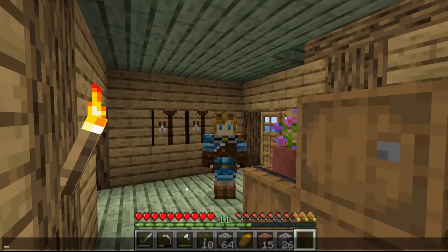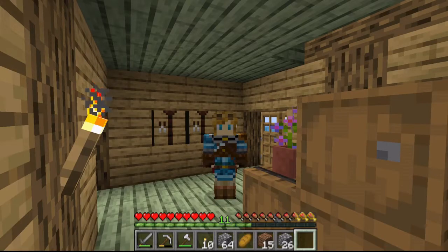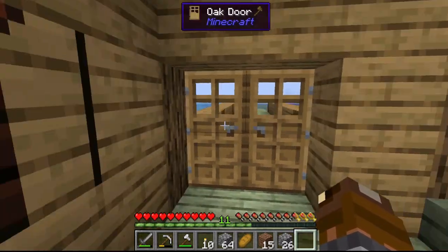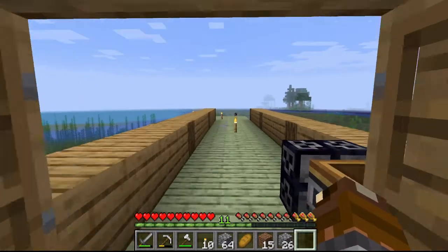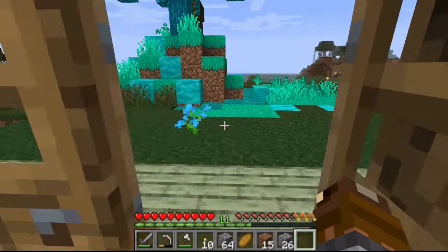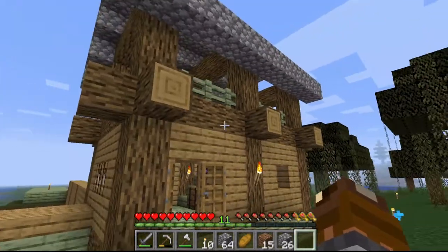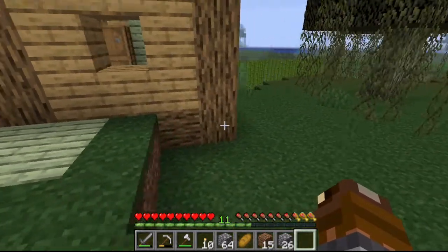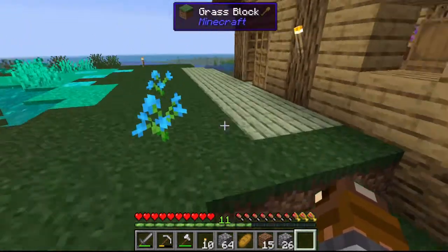Hey guys and welcome back to the video. Today I'll be continuing my Minecraft Create: Above and Beyond series. This time I actually have an even better version of my updated base. As you can see, it now has double doors instead of a single door, so it's easier to walk through, and they're on both ends. I extended it further which looks a lot better and it's more spacious.